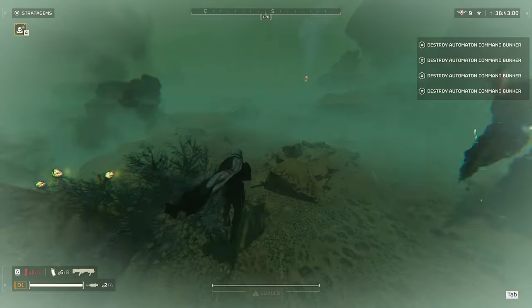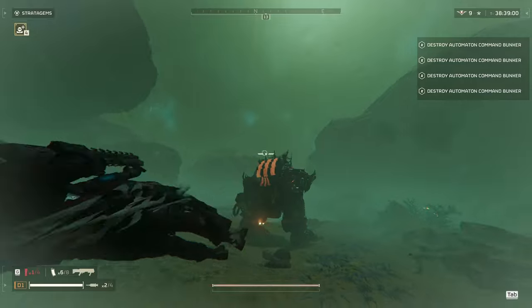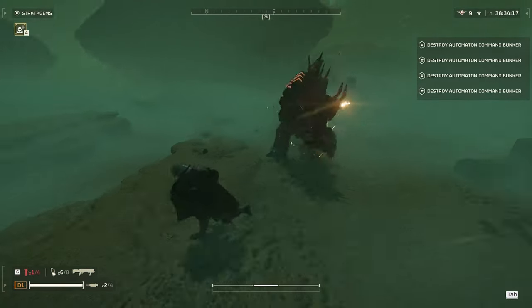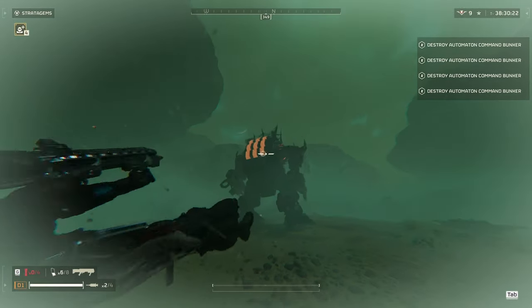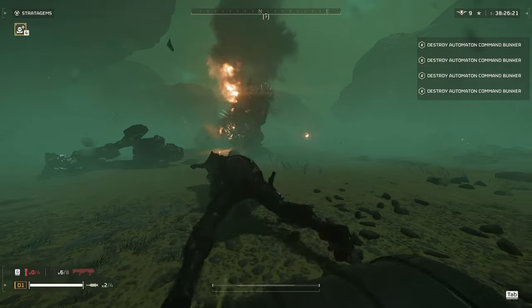Next up we have another weakness of the plasma punisher — the hulk. Even with a stun grenade you have to be very careful firing this gun at the weak point because you can hit yourself. If it's turned facing an ally or something else, it should be a lot easier and you should be able to take it out in four or five hits.